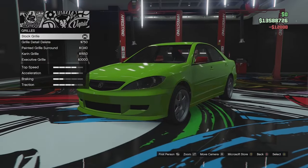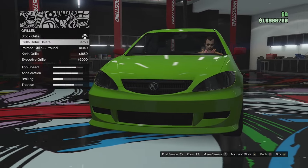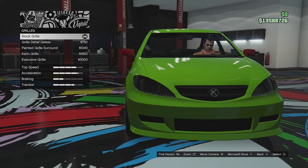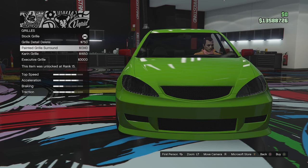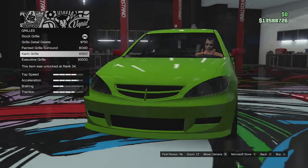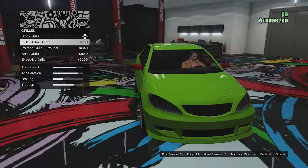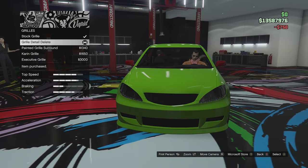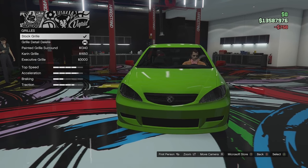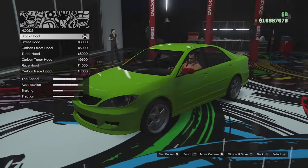For grill options we've got the stock grill with the Karen logo, a grill detail delete which turns it to mesh — it gets rid of those two lines and the mesh behind it — a painted grill surround in body colour, the Karen grill, and the executive grill. I'm going for kind of a street build, so I'll go with the grill detail delete as it's the most sporty looking. I'm not a big fan of removing badges, but I'll go with it here.